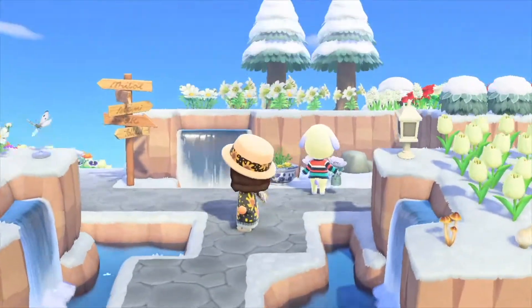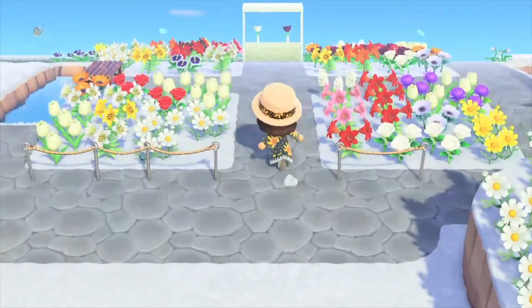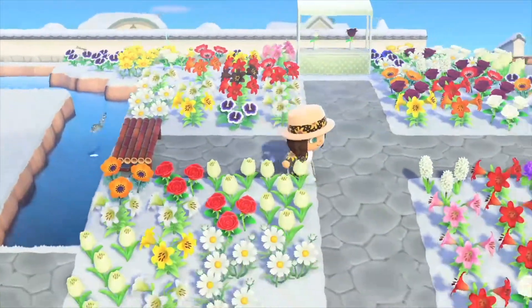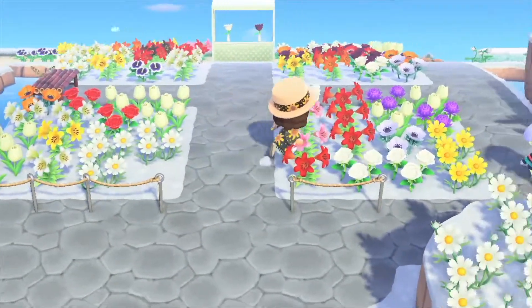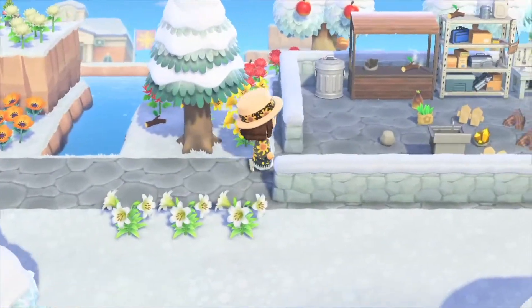To the left of my entrance I have my garden, which was from the beginning of me trying to be fancy on Animal Crossing. I also wanted to grow hybrid flowers, but I don't like it anymore — I'm probably going to fix it at some point, once I fix the rest of my island and do something better with the garden, and get rid of all the mums.